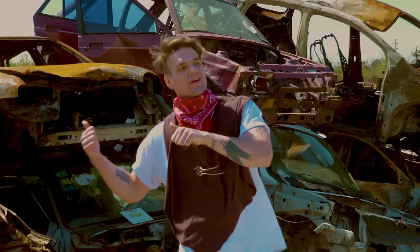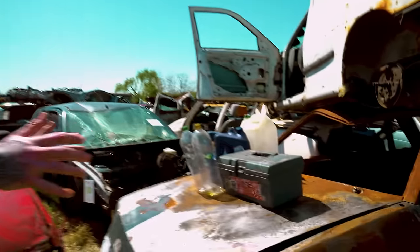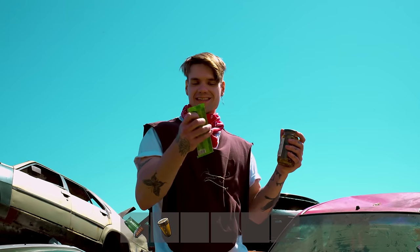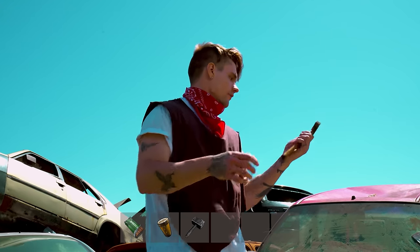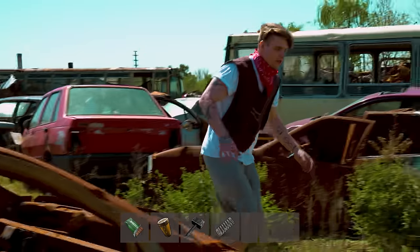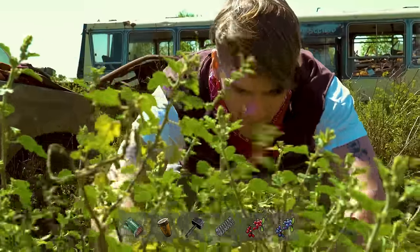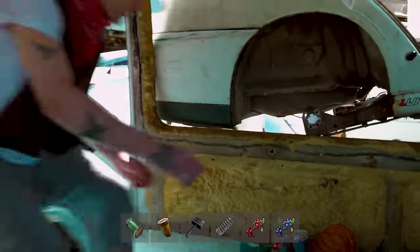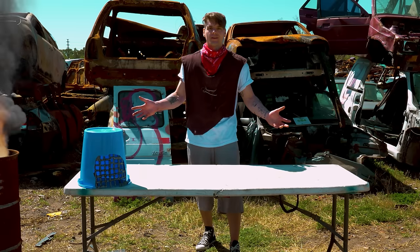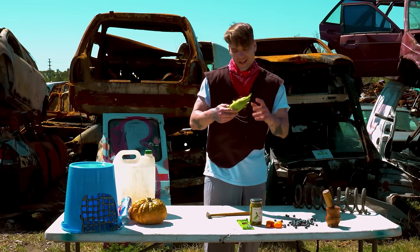Why don't we go into the junkyard and see if we can scavenge some food crates? Perfect — we found some freshly spawned food crates but we gotta be hasty because we don't know who could be around. This might actually come in handy later. We got red berries and blueberries — this place is actually loaded with food crates. Look, we got a pumpkin and corn! Before we begin, why don't we arrange this place? All right, let's chow down.